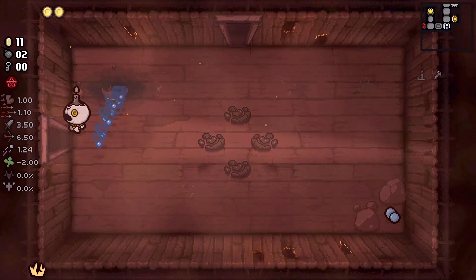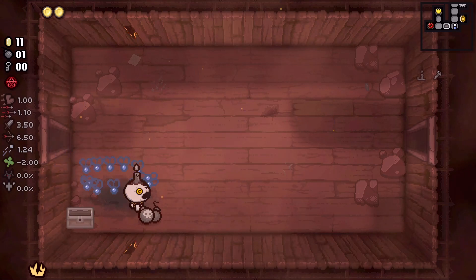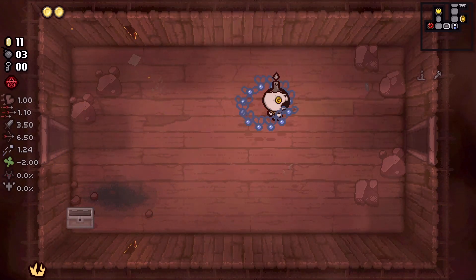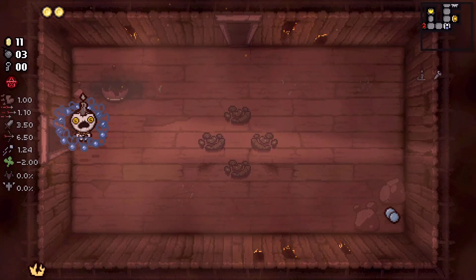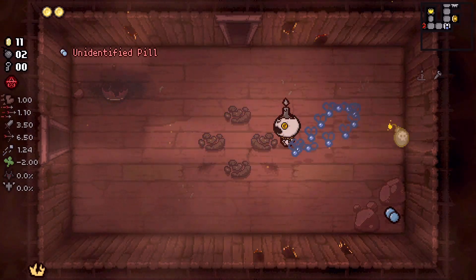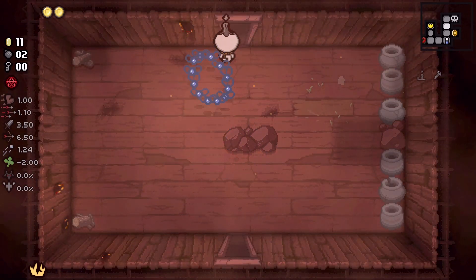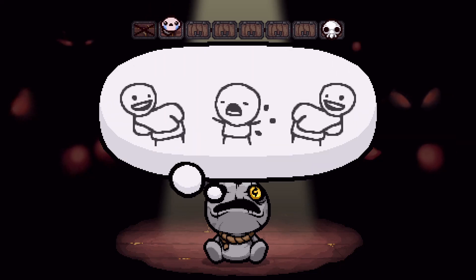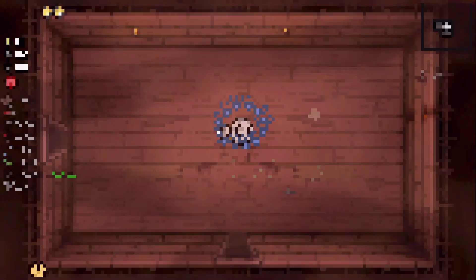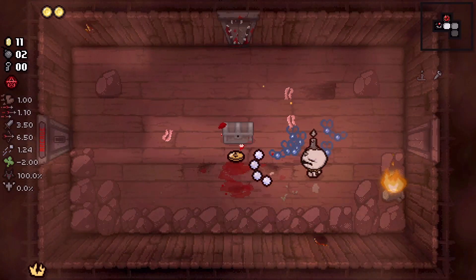There was a chest here, let's open this up with a bomb. We got two bombs. Pretty sure this can't be the secret room because the room on the left is a very skinny room. We're gonna pass on everything and head down to the next floor. I would say an okay start — Cracked Crown is always good. Any time you can get a trinket, that's going to help you.